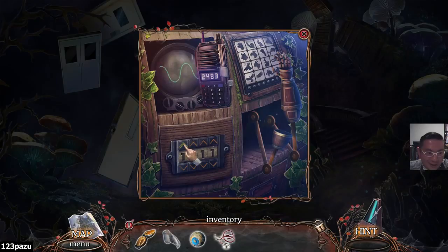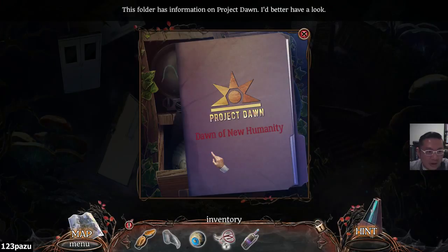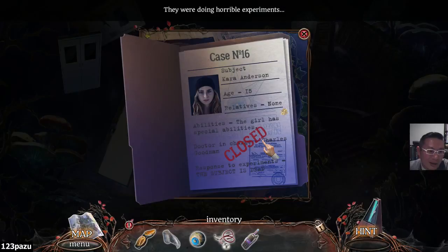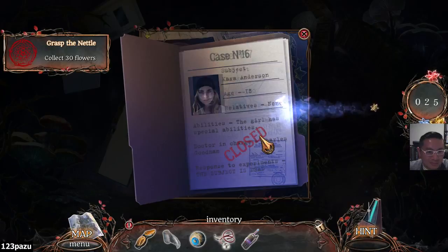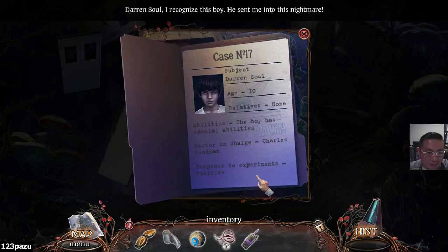Get a connection between the two - use a knob to create a continuous radio wave, and select a knob to turn it and change the waves. A screw and sharpen all in one movement - yeah, that was pretty amazing, using the grindstone while we screw that thing in. Easy. Done. 2483. The photo has information on Project Dawn - I better have a look. Dawn of New Humanity. Carl Anderson - they were doing horrible experiments. The girl has special abilities. Doctor in charge: Charles Goodman. Response to experiments: the subject is dead.